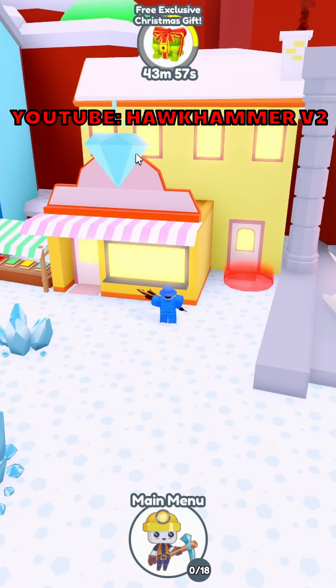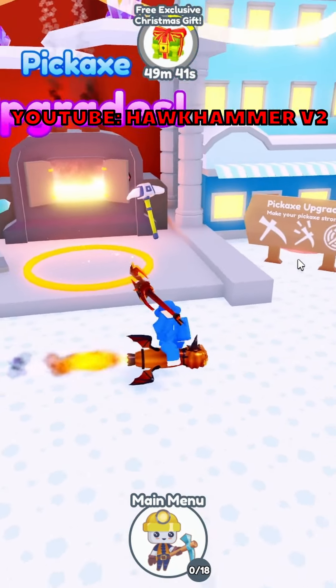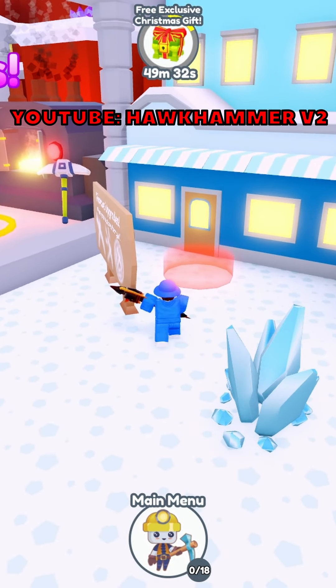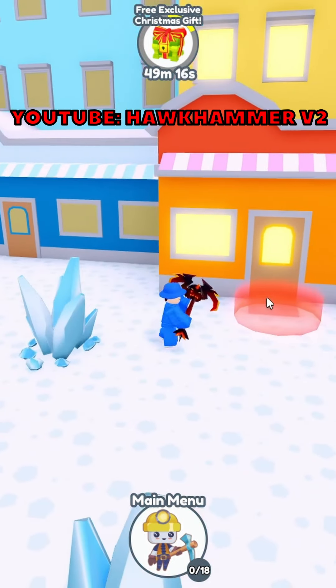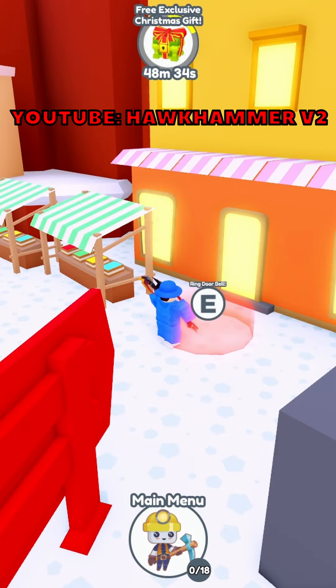Then you want to go to the house that has the diamond next to the blue house, and keep heading down to find the next house. You can also ring the doorbell of the house next to the pickaxe machine, and the house next to it, then the house with the diamond sign, and the house next to that diamond house.